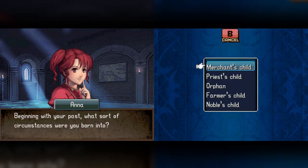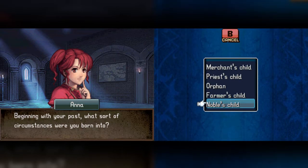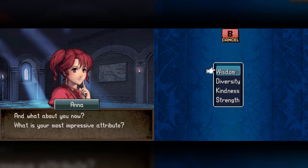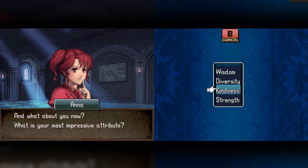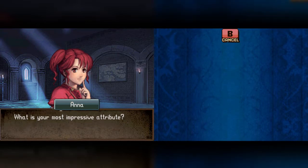What sort of circumstance? I don't think this part matters. I don't even remember what I chose, but Tana is a noble, so I guess we're going with noble's child. What's your most impressive attribute? What's Tana's most impressive attribute? Kindness? Wisdom? No, I wouldn't say wisdom. Diversity? I don't even know what that's supposed to mean. I guess kindness.